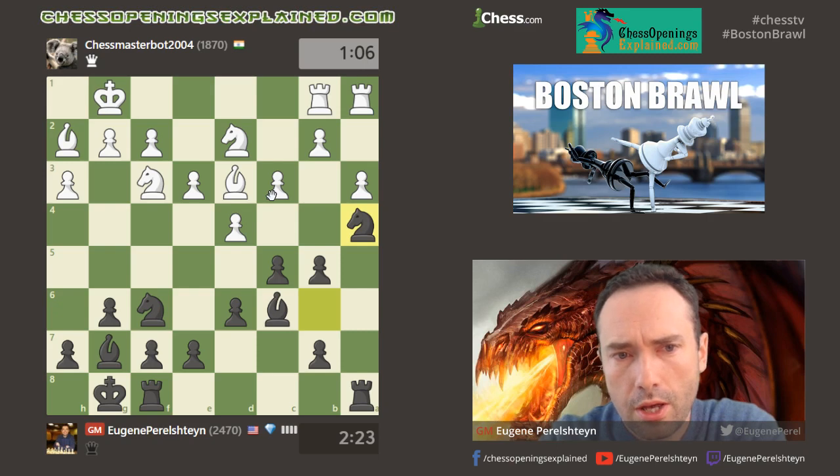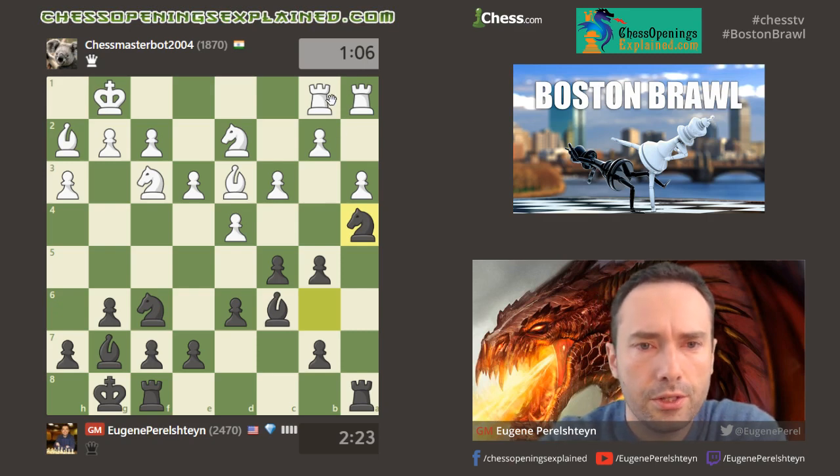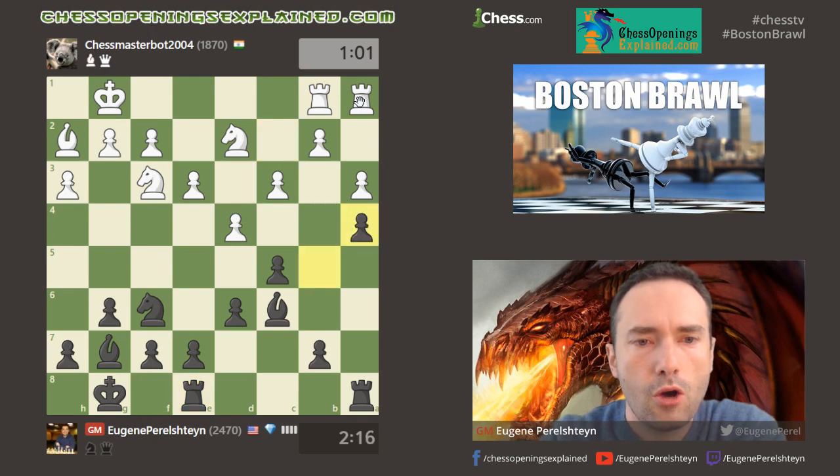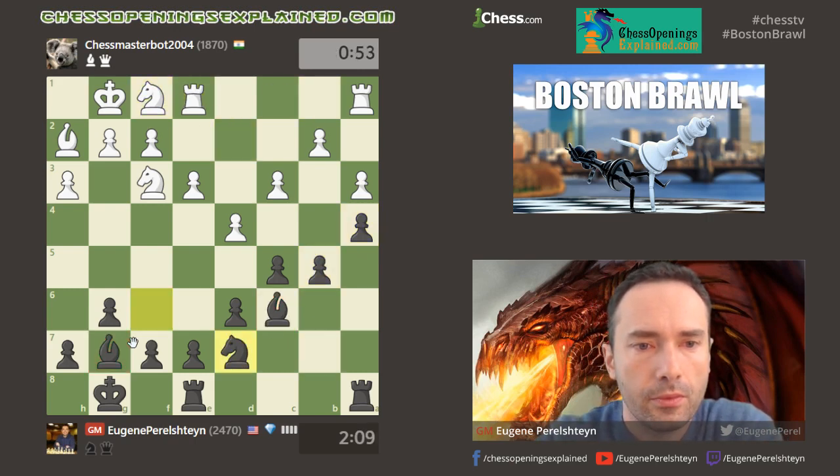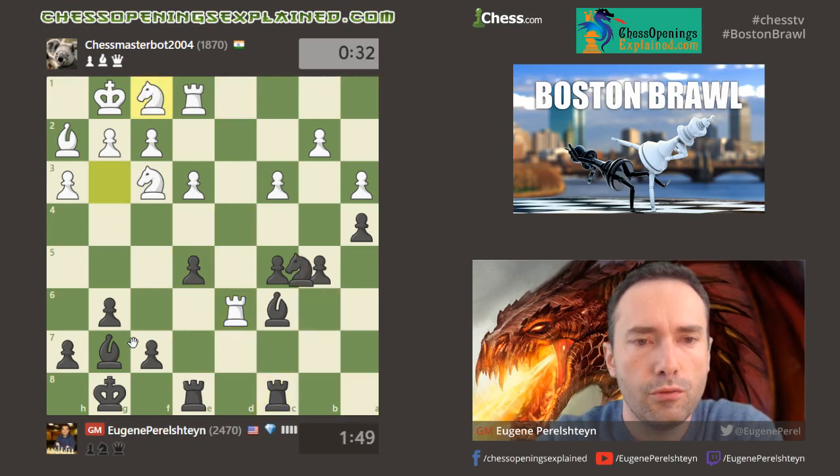After knight a4 he's in a pickle — he's got a bunch of pieces all paralyzed, so he had to do this. Now he undoubles my pawns, but most importantly my bishops come to life. The key with the two bishops is you've got to open up the game, and that's what I did here. Under pressure my opponent blundered the fork, then more blunders followed, and that's how it ended.